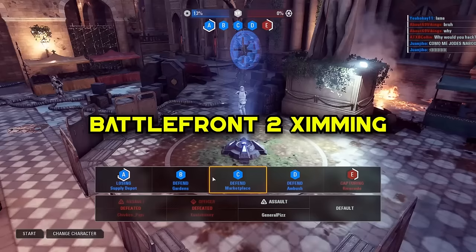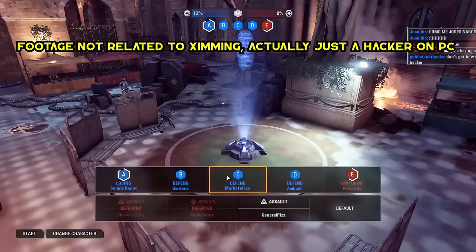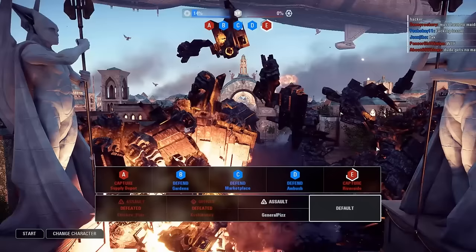Battlefront 2 Zimming. Zimming is the act of tricking your console into thinking your keyboard is actually a controller. Consoles automatically block keyboard input as it would provide an unfair advantage. But by using a zimming device, players can gain the advantage of controller aim assist with the precision of a keyboard on consoles. Zimming is considered cheating in a wide range of video games and could result in your account being banned. I do not recommend doing it — it's really scummy, just don't do it.